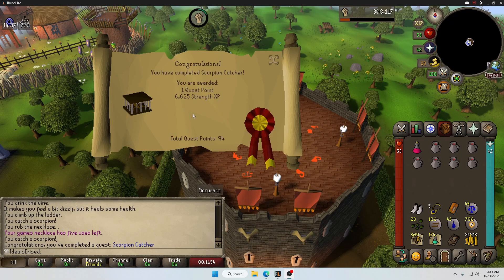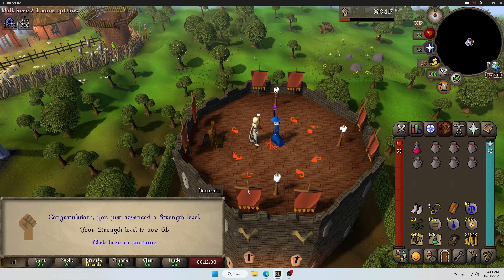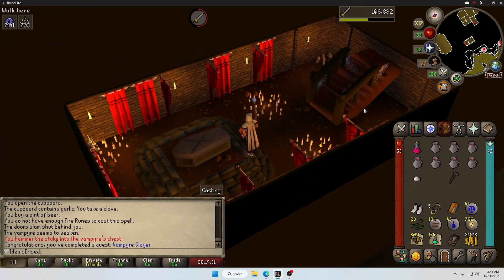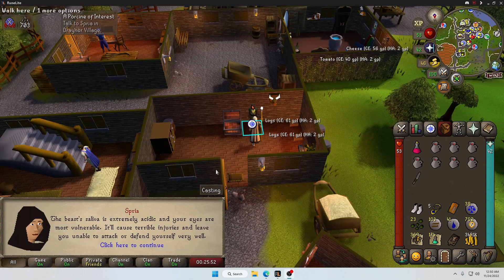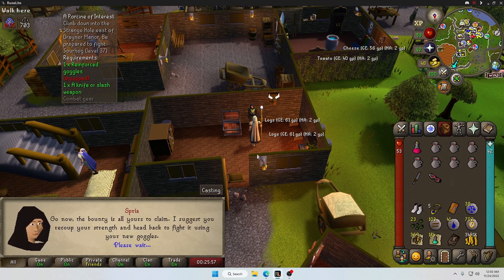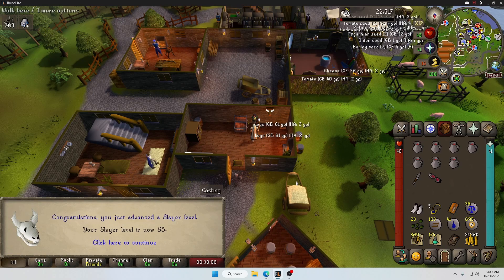Scorpion Catcher done — there's some strength XP. 61 strength, nice! Vampire Slayer completed — there's some attack XP. And Porcine of Interest complete: 1,000 Slayer XP, 30 points, and some reinforced goggles. 35 slayer, let's go!